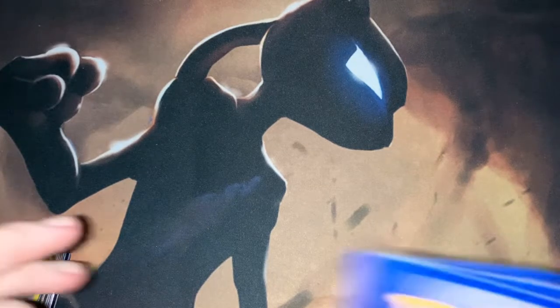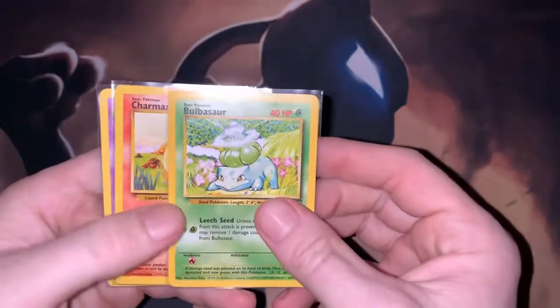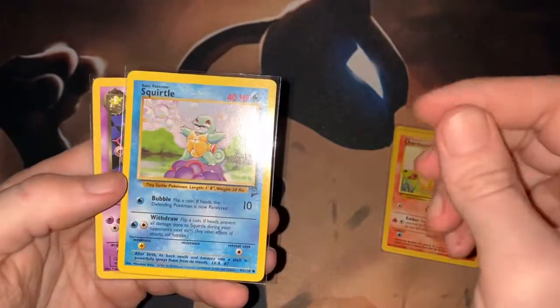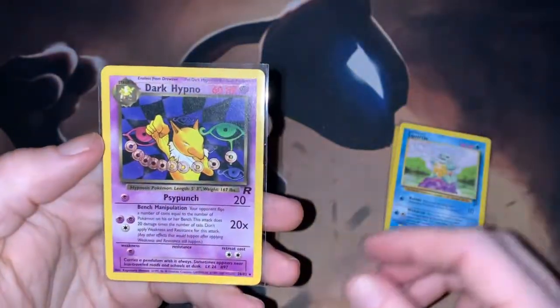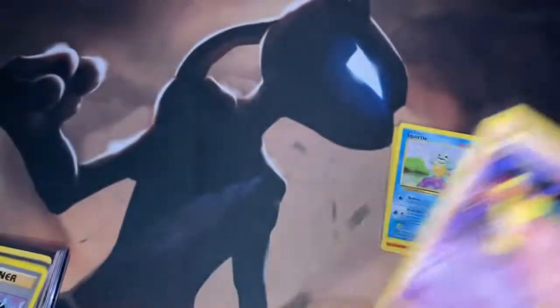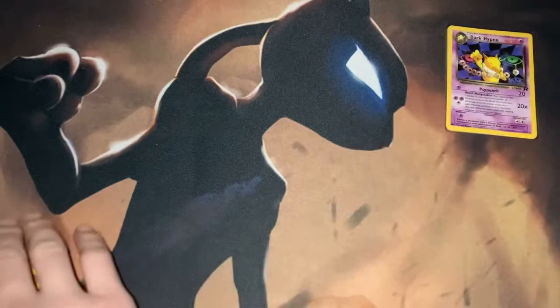First thing: I purchased these cards from TCG Player — got a Base Set 2 Bulbasaur, a Base Set 2 Charmander, a Base Set 2 Squirtle, and a Team Rocket Dark... no, I love that art, so cool. The Alakazam is going back — hope I can grab that card.